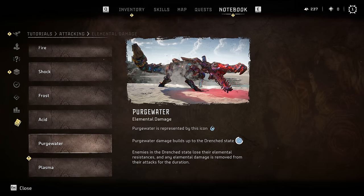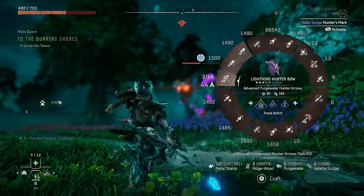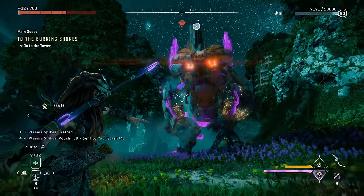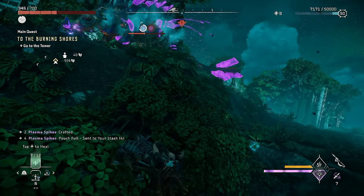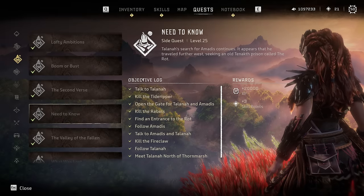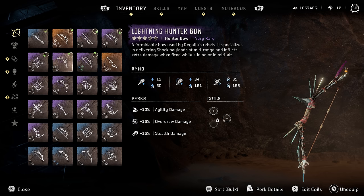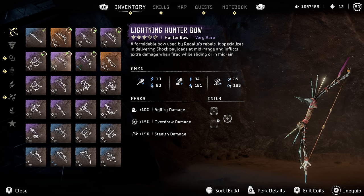Purge water is essentially just water that purges machines of their elements. Once you activate that purge water effect, the machine is no longer strong against whatever element it's resistant to. Normally if a machine is strong against fire, it's going to be harder to light them on fire, but if you use purge water first, that will no longer be the case. Purge water will also fully disable all of that machine's attacks that deal elemental damage. If you complete the 'Need to Know' side quest, it gives you the Lightning Hunter Bow, which is probably the best purge water bow, but I generally don't use purge water since I almost see it as a waste of time.